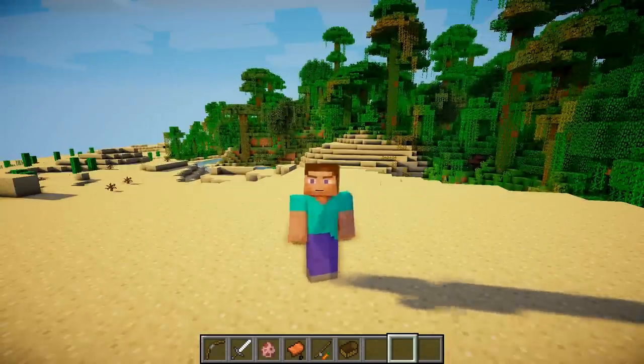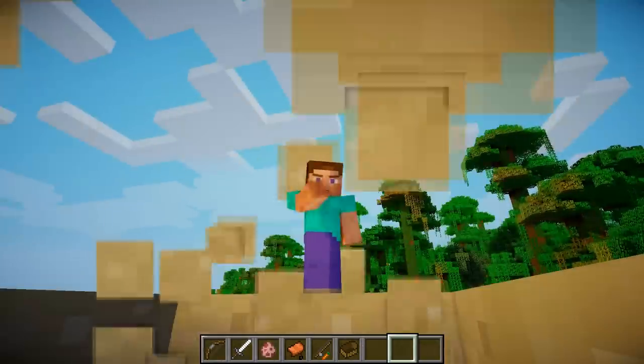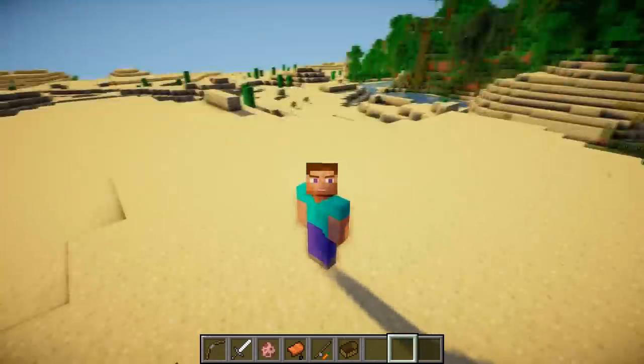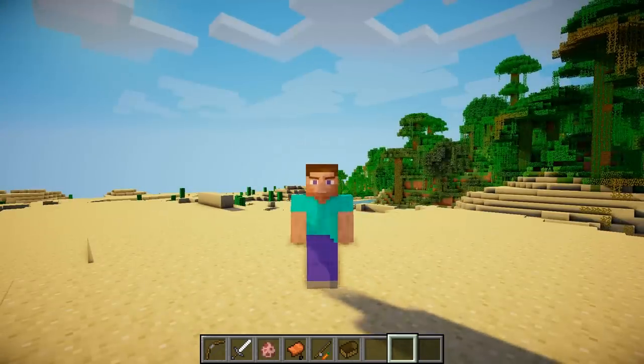It also adds animations for punching. So when I punch, you can see my arm bends. You can kind of see the inside of your arm a bit, but to solve that you'd have to add curves into Minecraft, and you can't add curves into a block game — it just wouldn't be right. It looks awesome really.